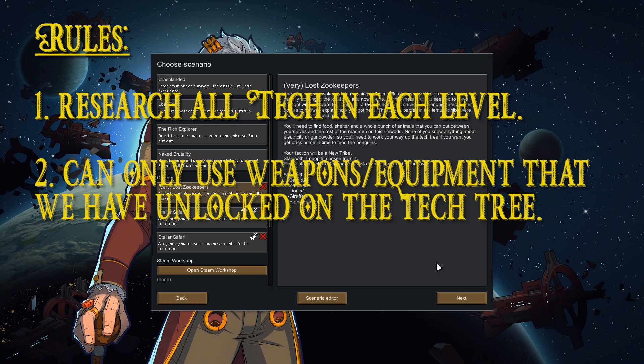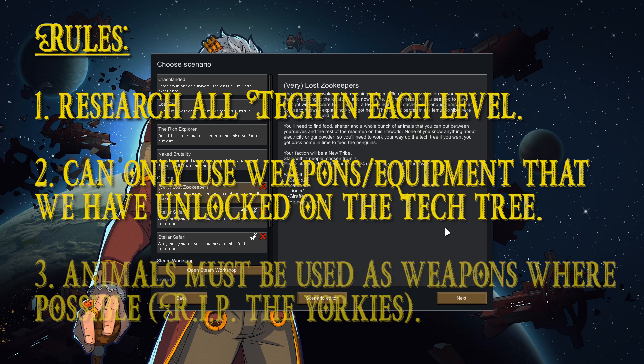Once we finally unlock bolt-action rifles on the tech tree, then we'll be allowed to use them. Because we start as a tribe, we start on a very Neolithic tech level. To compensate for the lack of firepower, we're going to be using animals as weapons — taming large groups and weaponizing them so we can send them out to butcher and kill. They're going to be our primary form of offense and defense in the early game, and then in the later game we get into hybrids with the Genetic Rim mod, in which case we're just going to go wild.